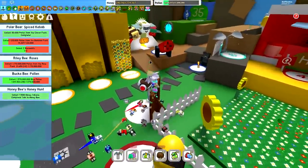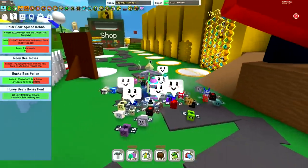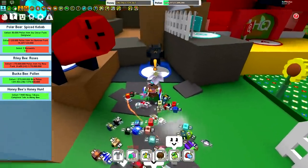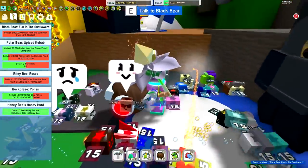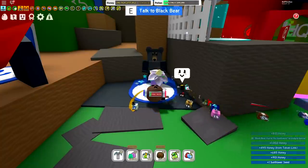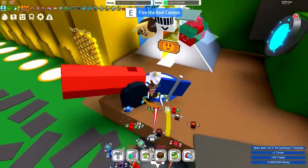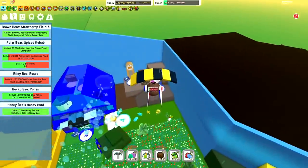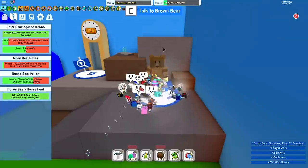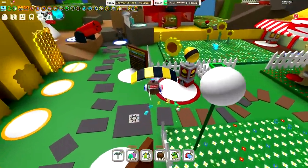Next up we have the repeatable quests found in and around the map. These depend on if you have completed the main storylines. You have brown bear, black bear, polar bear, and then slightly more advanced you have bucko and riley bean. Black bear wants two million from the sunflower. Brown bear is probably going to have a smaller amount from a different field. Within a couple of minutes we've now completed both of those repeatable quests. He gives us a ticket and 50 treats, and brown bear gives another two tickets, 100 treats, and one royal jelly. The black bear respawns once every hour, the brown bear once every four hours, and the polar bear every time mobs respawn.